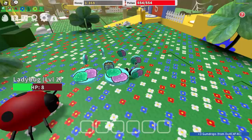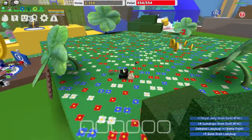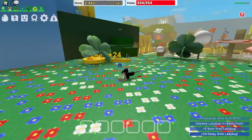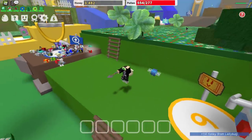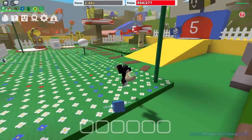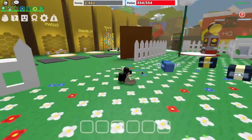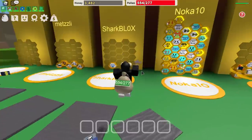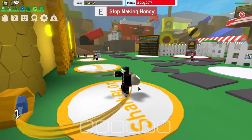When you get the combination right, all the symbols will briefly turn into smiley faces and then disappear — that's how you know it worked. Harvest some more pollen to fill up your bag, then head back to the computer for the next step.